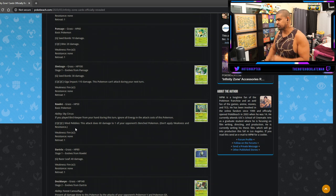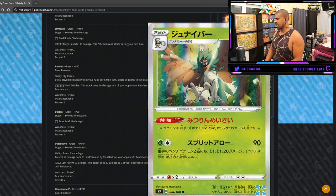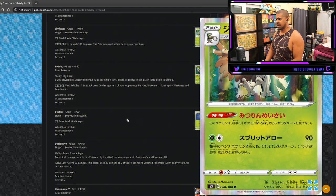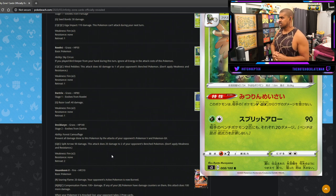Now we're getting to the first super impactful card of the set — Decidueye. It's a Stage Two with the ability Forest Camouflage: prevent all damage done to this Pokemon by attacks of your opponent's V and GX Pokemon. I'm going to assume this counts for Vmax as well. That's insane — it just says no to a lot of the metagame.